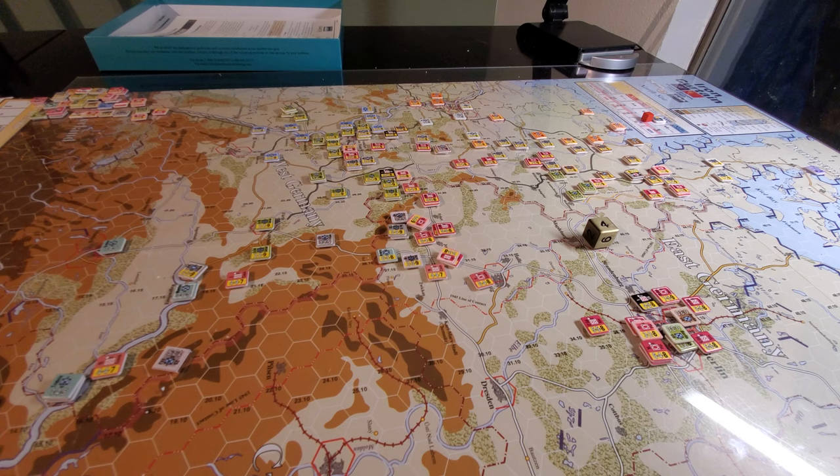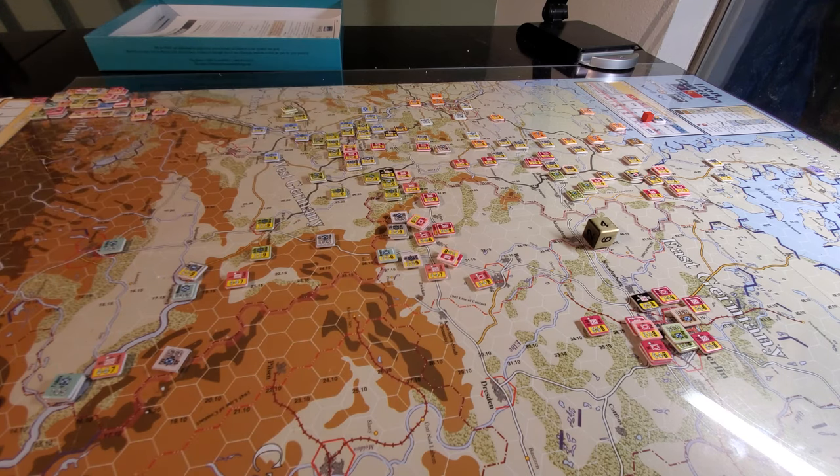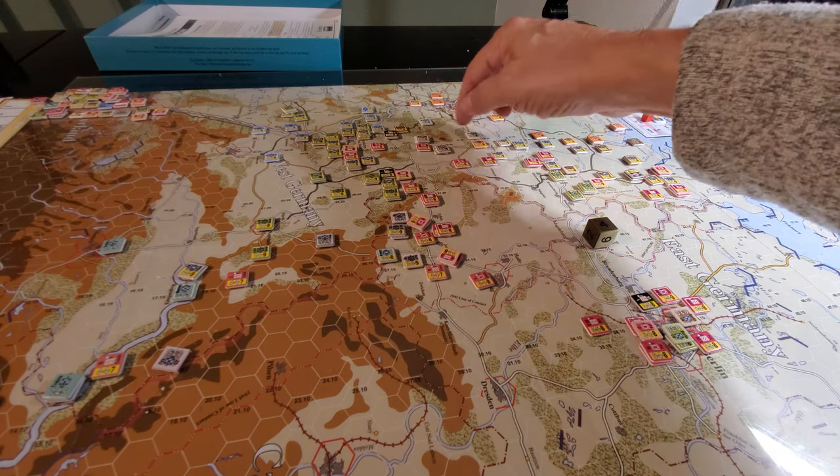Part of the first turn is deciding: are you going to use chem straight off the bat? Are you going to go heavy on air superiority straight off the bat? Are you indeed going to dive right through the Fulda Gap and attempt to clear it and clear the road to Frankfurt? Or are you going to go north, or are you going to do both? There are lots of choices. Are you going to go through Castle, which is here somewhere?